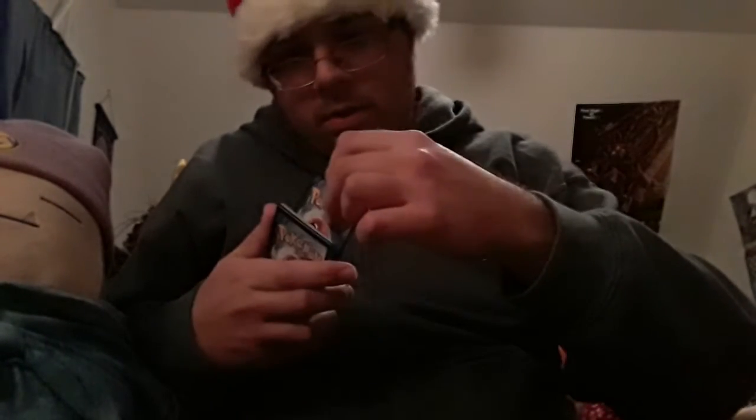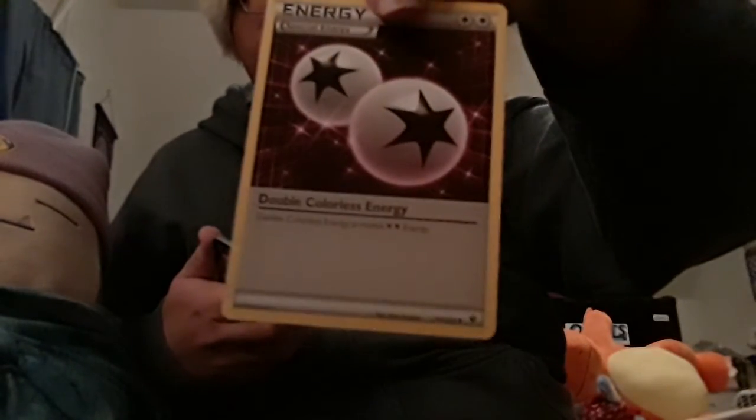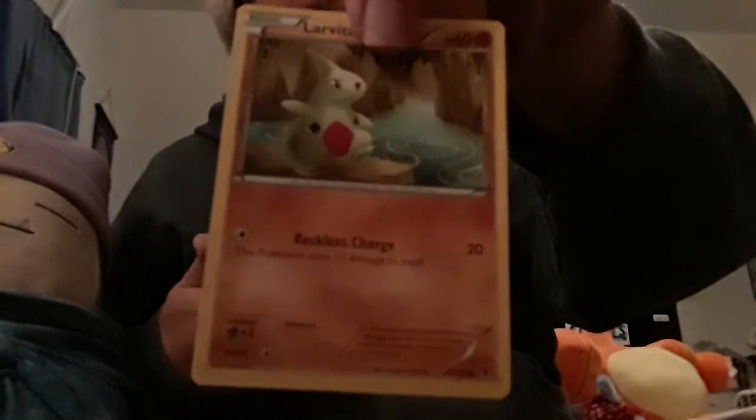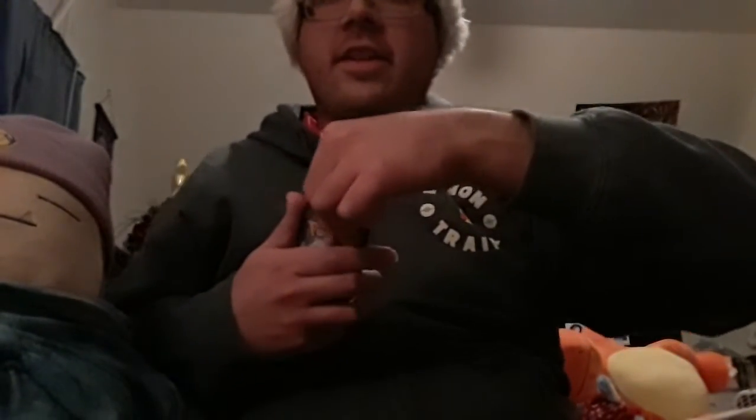First we got another Dome Fossil Kabuto, another special energy of Normal type — almost the same as the last pack — Cinccino again, Koffing, another Larvitar. Here's something different — a Volbeat. Another Minccino, yeah the first evolution. Whismur, Diglett — and a reverse holo, nice and shiny.